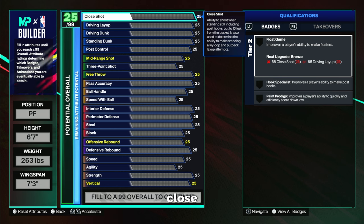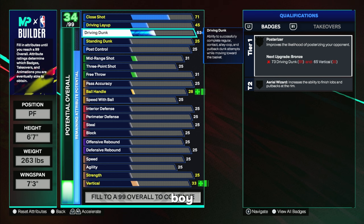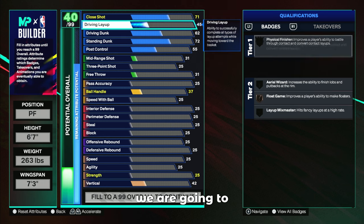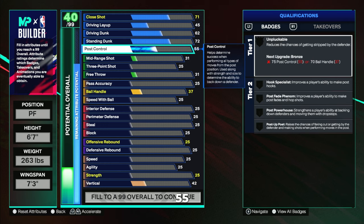So first we're going to talk about close shot, driving layup, driving dunk, standing dunk, and post control. This build doesn't really excel in the finishing category as it is a popper — your job is just to take the quick slip whenever it's there and dunk the ball wide open. Shoutout to Iggy Moe; we directly copied his standing dunk and driving layup. We're going with a 71 close shot, 45 driving layup, 62 driving dunk, 72 standing dunk, and 55 post control.